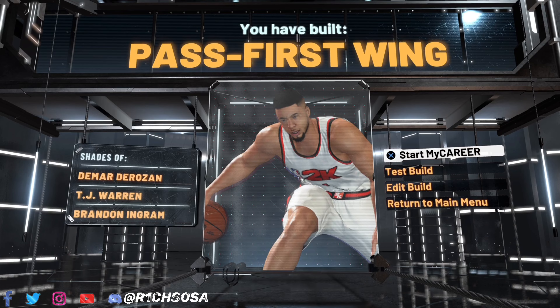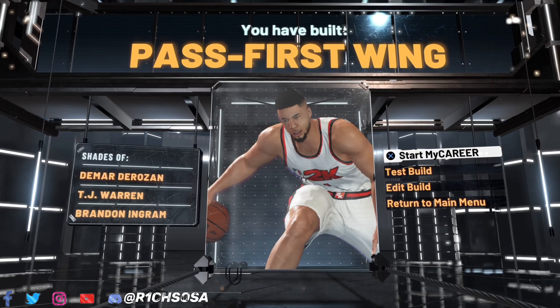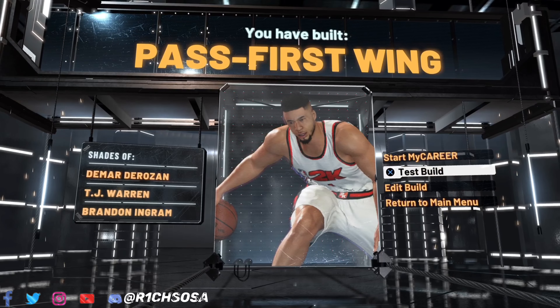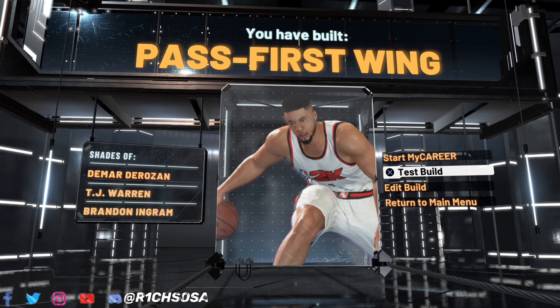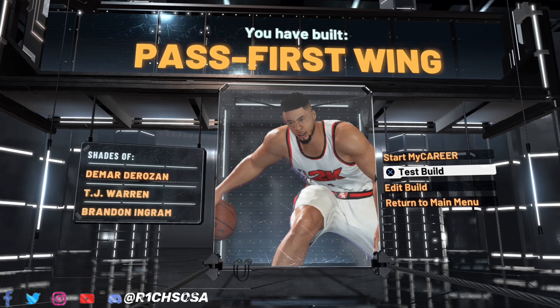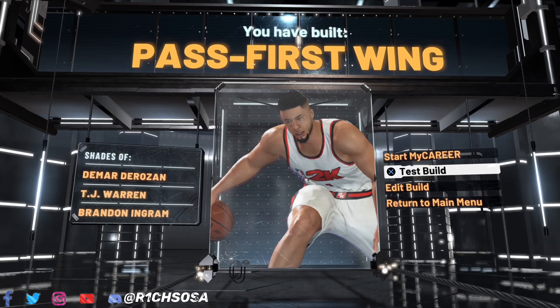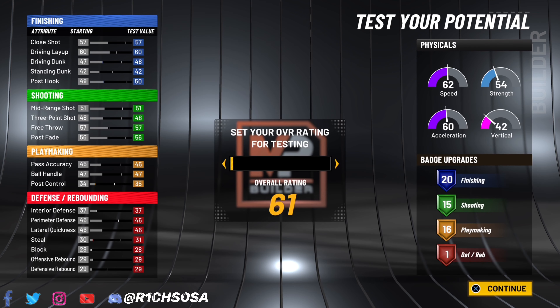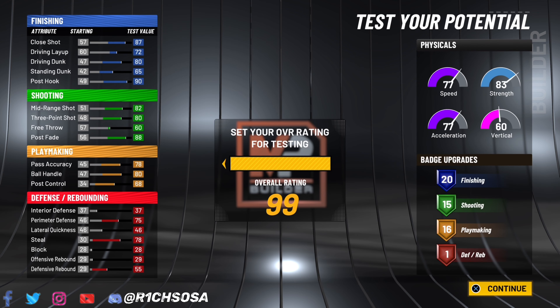We have made the Pass First Wing build — I really like it, it reminds me of a LeBron James build. The only thing you'd need to change is the defensive end, but like I said this is more of a 1v1 and even 2v2 build, really solid all around. Be sure to drop a comment and a like and let me know what you think about this build. Thanks for staying tuned for the late upload.